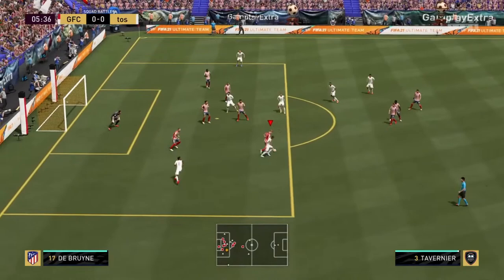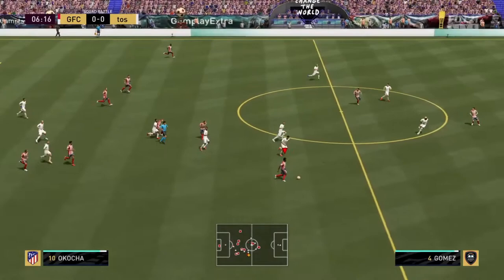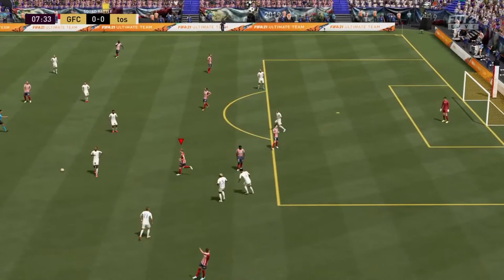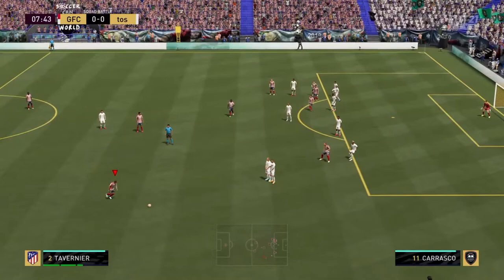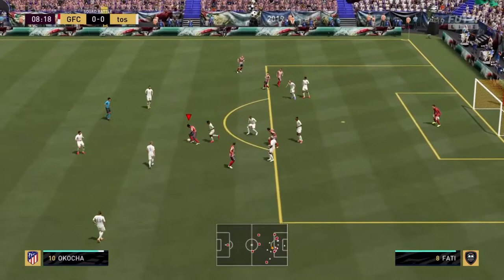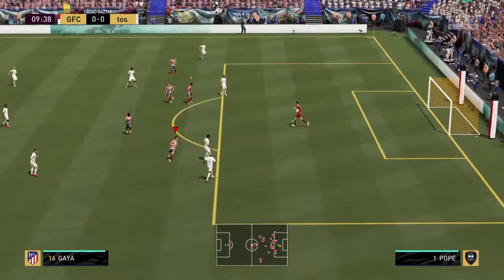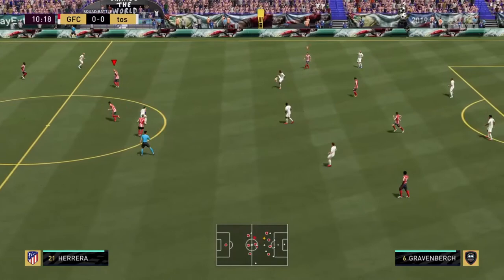He makes some good runs, but you will have to force them out of him. You can definitely feel the speed. Obviously dribbling is fantastic — he just dropped Joe Gomez. So he will feel really smooth. Dribbling is the strongest part of this card. He will definitely, definitely feel really, really smooth on the ball. Probably the biggest highlight, and I'd say it's really, really good.